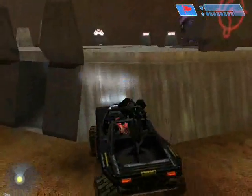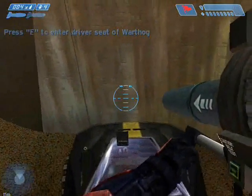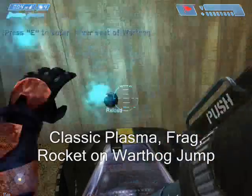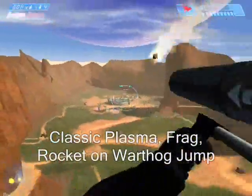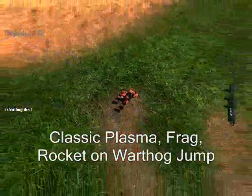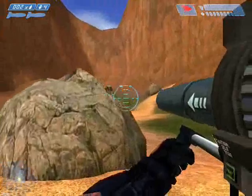We're going to do this correctly this time and try the very original variation: Plasma, then Frag, then Rocket. What you do is press Plasma, then switch as fast as you can to Frag, keep pressing the right mouse key as fast as possible until the Frag comes, then start pressing the left mouse button to do Rocket as fast as you can. They should go and explode at the exact same time, like that happened.